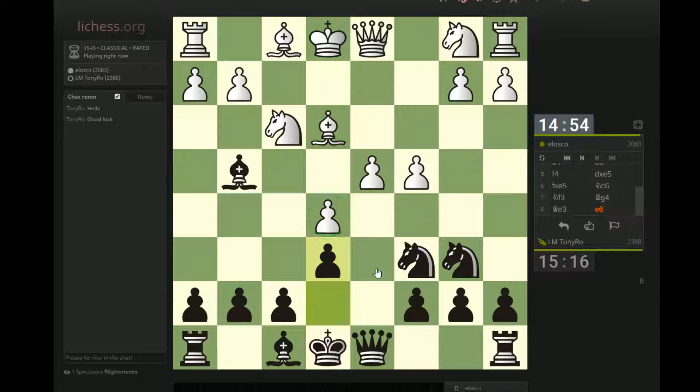I'm guessing at least I can take on e5 check and then just move the rook or something. Or actually Bb4 check might be quite good, and then castles. This move hangs this thing, maybe? No.